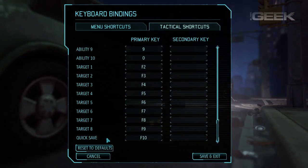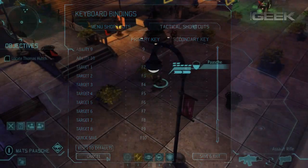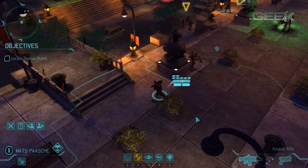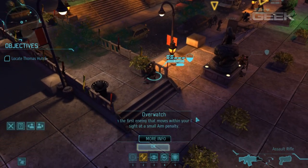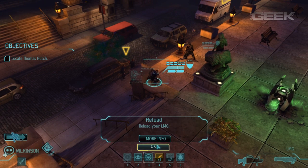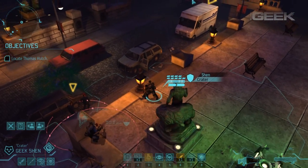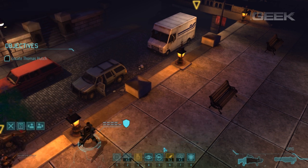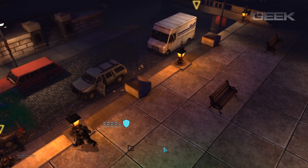Wonderfully, there is a quicksave function, but what is very strange is that there is no quickload function. And what is even stranger, and something we can't help but see as a design flaw, is that players cannot access the menu at will. Hitting the escape key to pause the game or to bring up the standard menu can only be done when it is the player's turn. As a turn-based game, that can sometimes be a while. Here's hoping that these functionalities are added in with future patches.